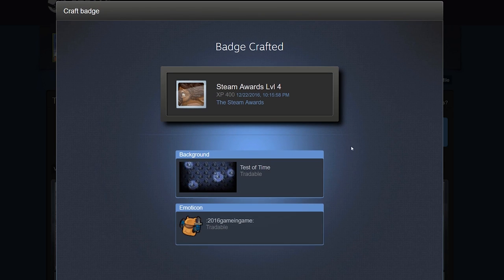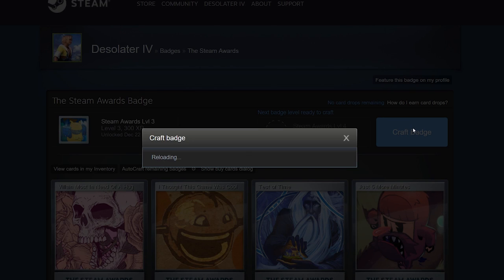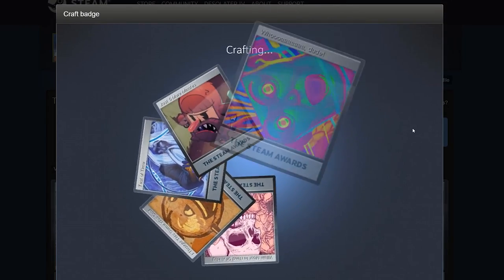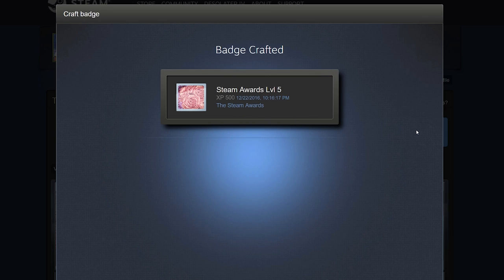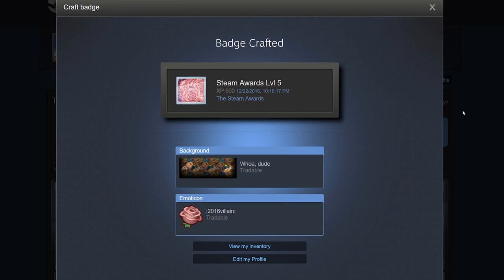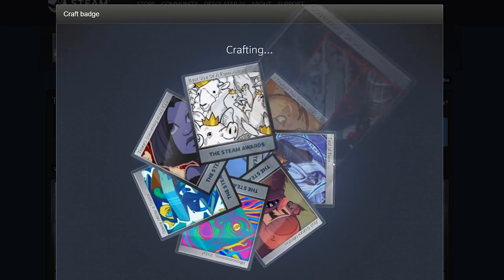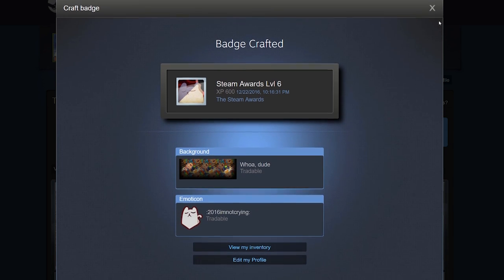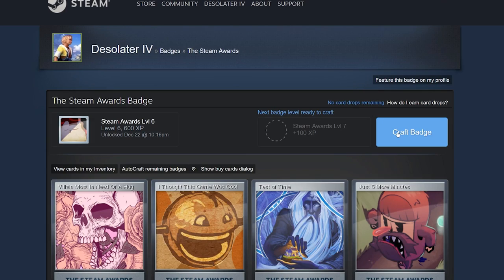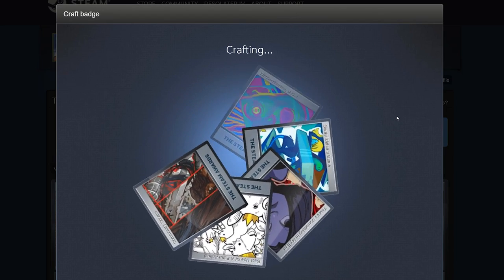On level four, getting some duplicates — the backgrounds and emotes are really odd. The good thing about the backgrounds and emotes from the holiday badge is that they're all worth 100 gems if you convert them. That also means they all retain their value — you can easily sell any background or emote for at least 10 cents each. These cards are currently worth between 9 and 12 cents; they'll probably go down with time, but the first day of the sale is usually when they're the most pricey.